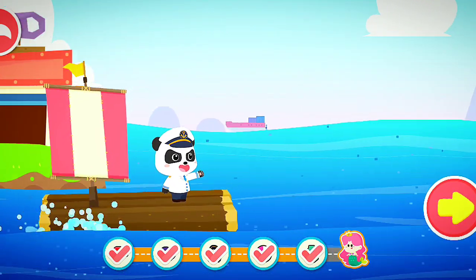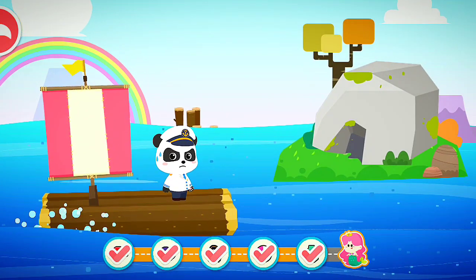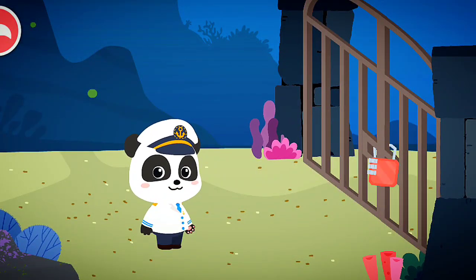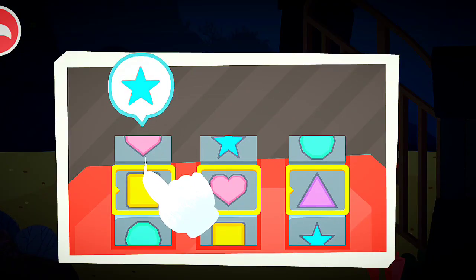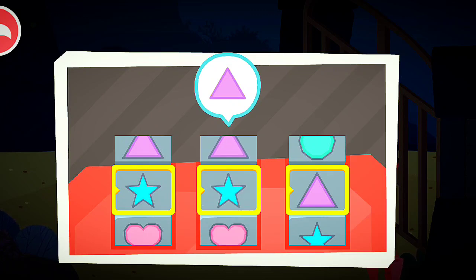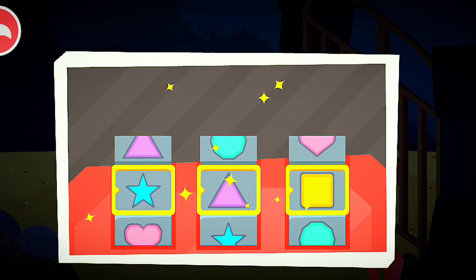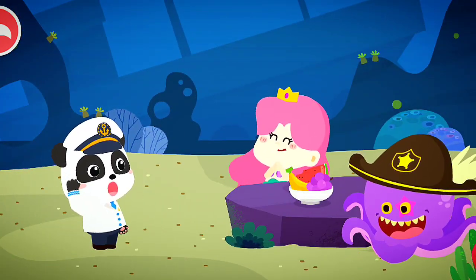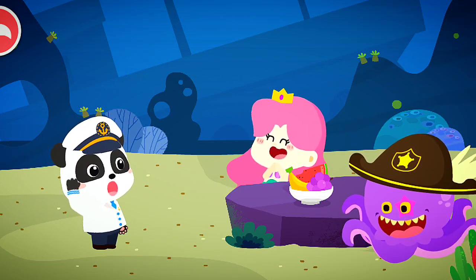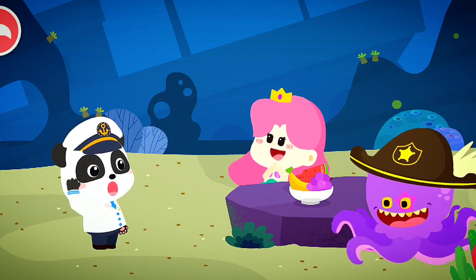The destination is in sight. The princess mermaid is on that island. The princess mermaid is right here. We need to unlock this coded lock before entering. Slide the coded lock to find the correct shape. Welcome, Captain Kiki. Mr. Octopus wants to make friends with us. What do you think of it? Really? That's right. Let's be friends and enjoy delicious food together. Okay.